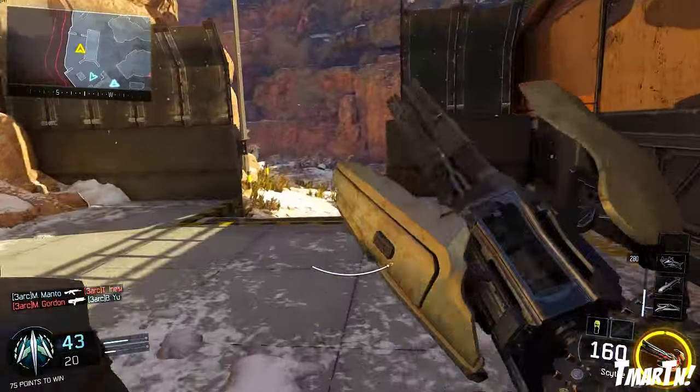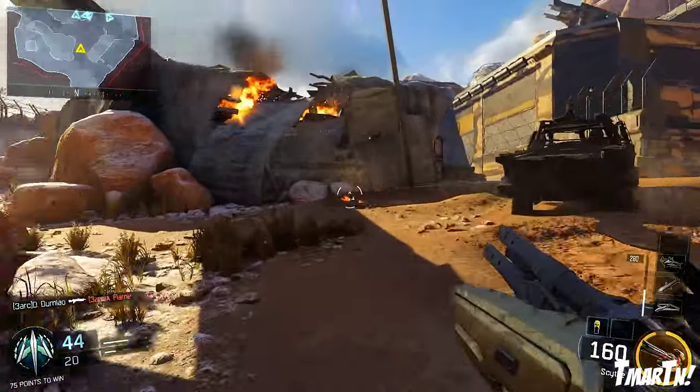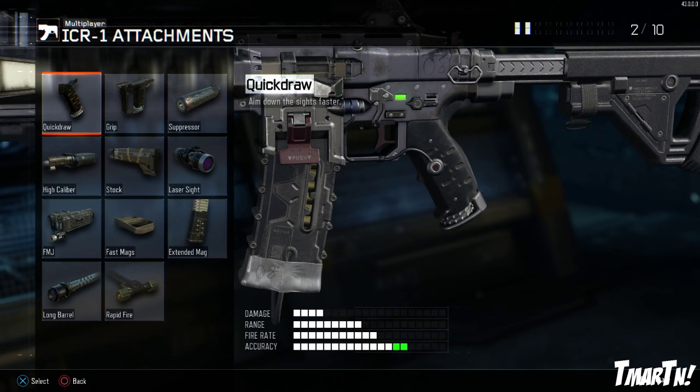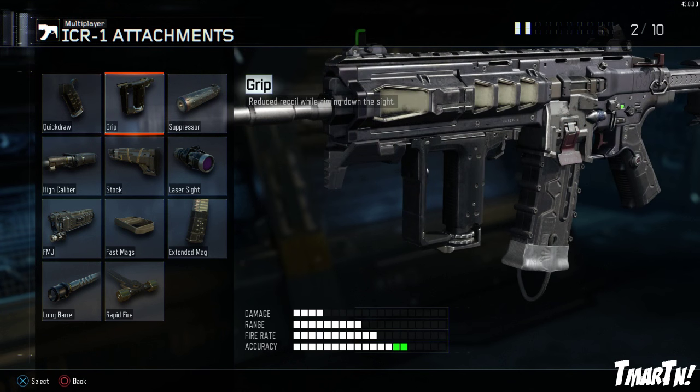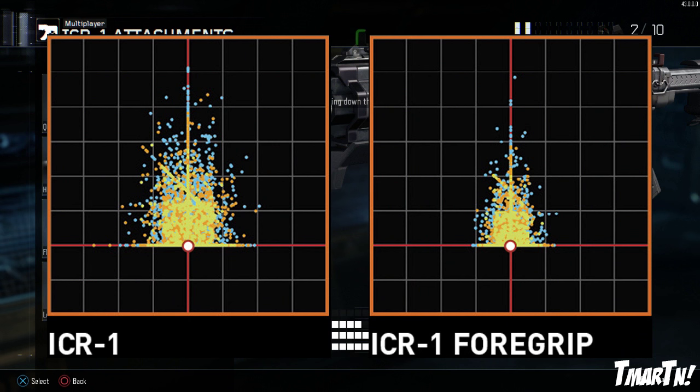Let's talk about attachments on this weapon, because this is where you can get a little bit creative. Sometimes I will run optics like a reflex sight. As for actual attachments, quick draw is fantastic on this weapon — aiming down sight quickly and getting shots on target is always important on pretty much every gun in the game. Grip is also really, really good on this weapon; you can see grip makes a pretty big difference on the ICR. It seems to be a bit bigger than on some other weapons, so grip is super solid on it.